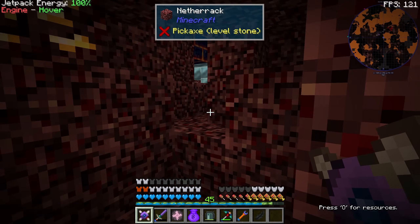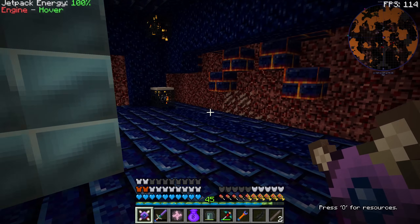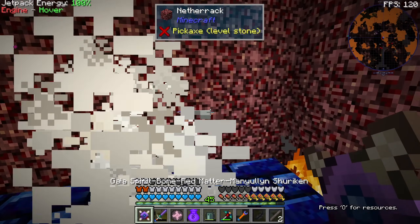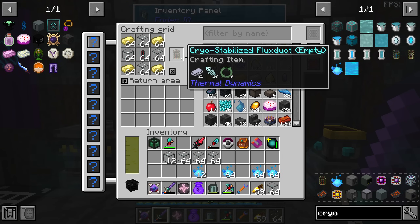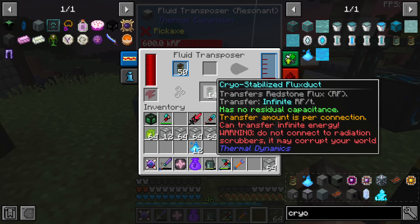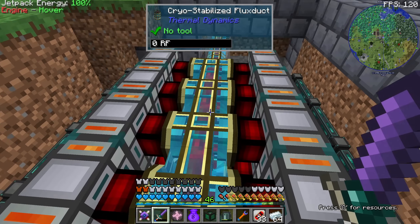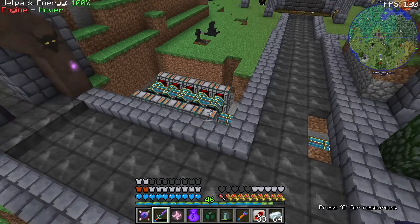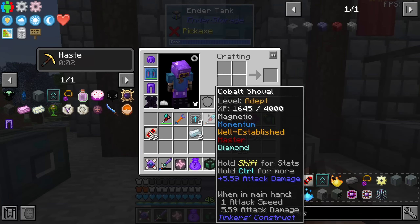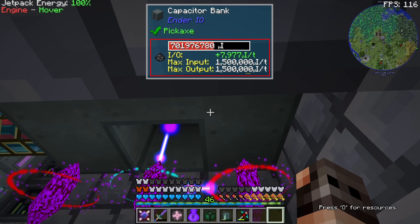Maybe it's just easier to come to the nether and kill a few blizzes. Here is one stack of cryo-stabilized flux ducts. I have upgraded our power situation. Each dynamo is generating 1,440 RF per tick, which is not that bad. There was a filtering issue with the cows — water went in — but we are generating 28,000 RF. We only have 8,000 to spare, so maybe we have to alter our plans and start getting into extreme reactors.